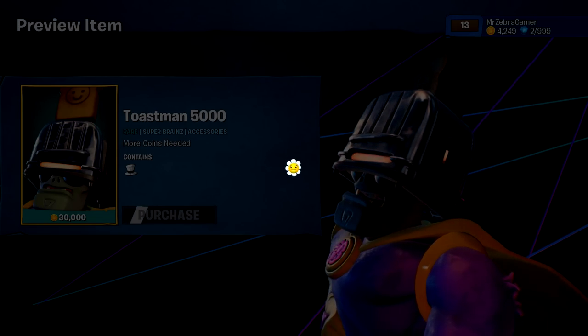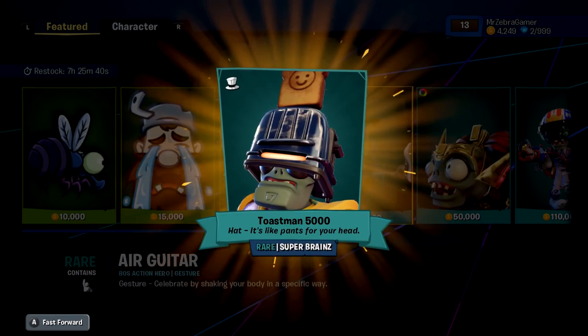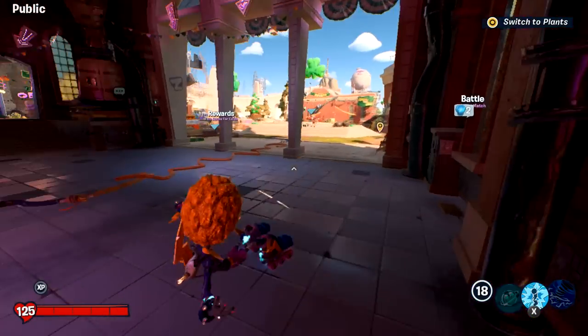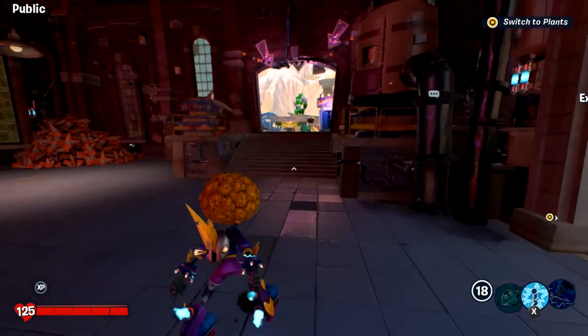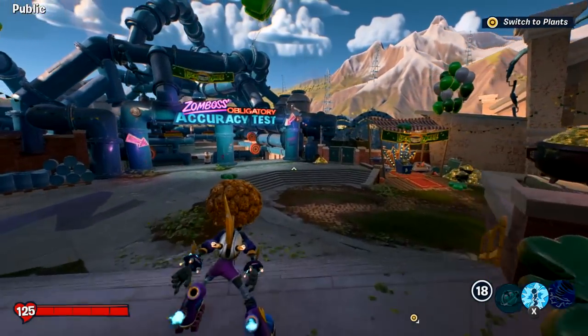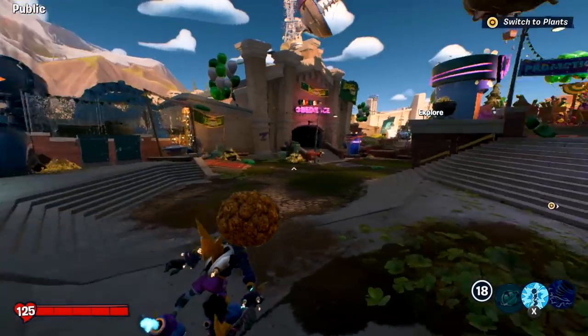We'll go with this cool toaster hat for 30,000 coins — Toastman 5,000. And there we have it — Toastman 5,000. So yeah, there's our look at this game on the Switch. I hope you guys enjoyed it. That is going to wrap it up for today's episode of Zebra's Arcade. Thank you guys so much for watching. I'll see you next time. Bye-bye!